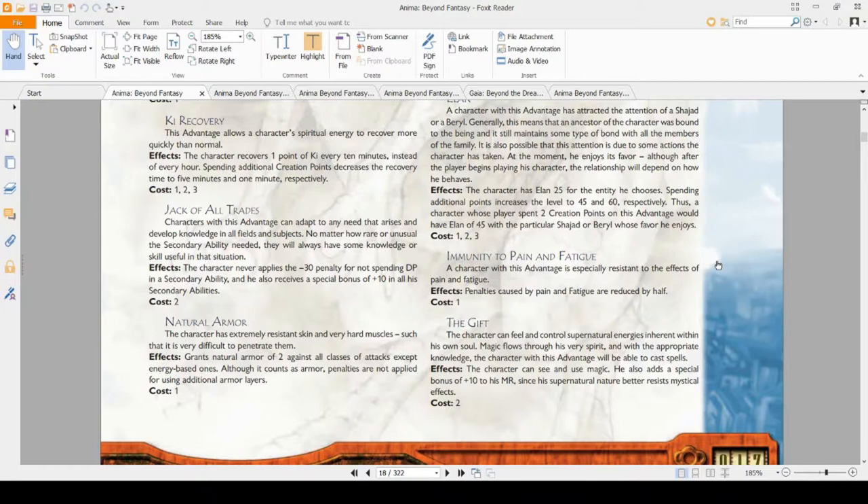Natural Armor is pretty bad in my opinion. It's one creation point for 2 AT against any non-energy based attacks — basically a free layer of armor that gives you 2 AT across the board and always stacks. A player might think: '1 AT means I take 10% less damage, so 2 AT means 20% less damage — I'm sold.' However, 2 AT is small potatoes against anyone you'd actually want that AT for. In the early game that 2 AT is great, but once you hit level 3 or 4 in a high-action campaign, that 2 AT is suddenly being ignored.